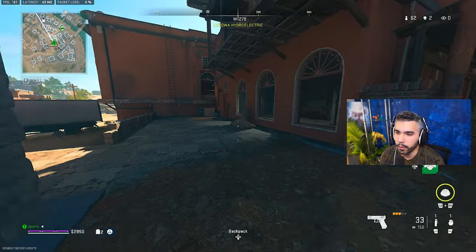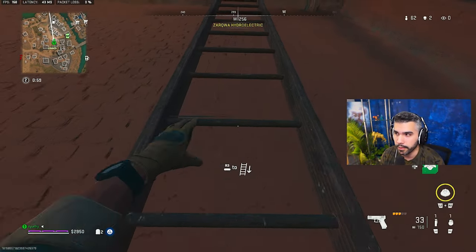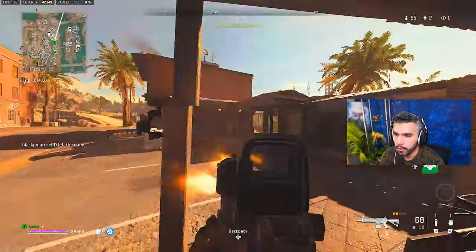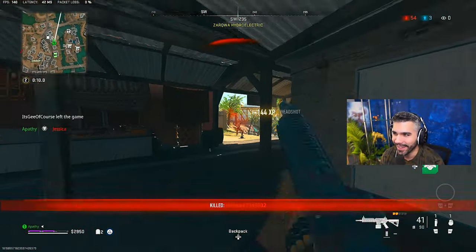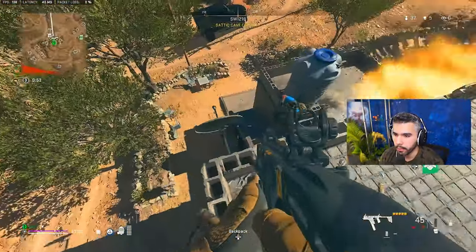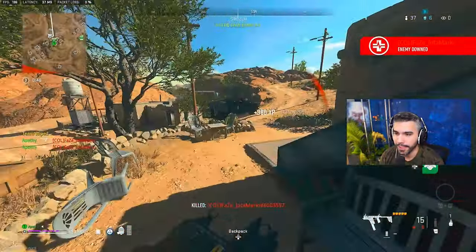The super jump is also going to allow you to maneuver around the map a little bit faster — jumping on top of buildings and just slinging yourself forward. I'm going to bait this guy out and use the super jump on him. I know a guy's under me — I'm going to try to catch him out in the open and hit him with that super jump. It's just easy.